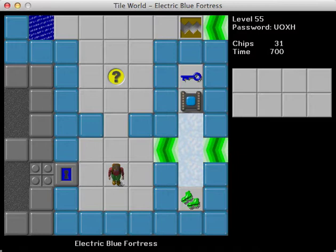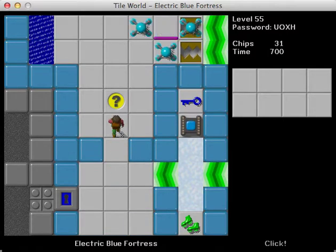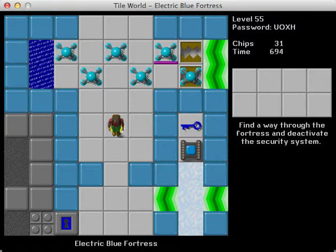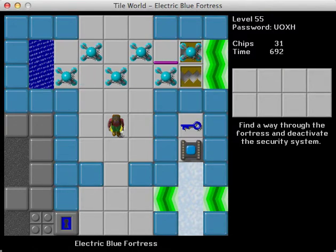Also notable is that Josh added two new levels to the set toward the very end, so we've actually got 77 now. With that in mind, let's get started on Electric Blue Fortress. This looks like a pretty cool level — 'Find a way through the fortress and deactivate the security system.'